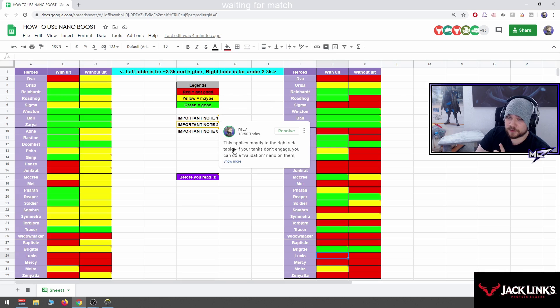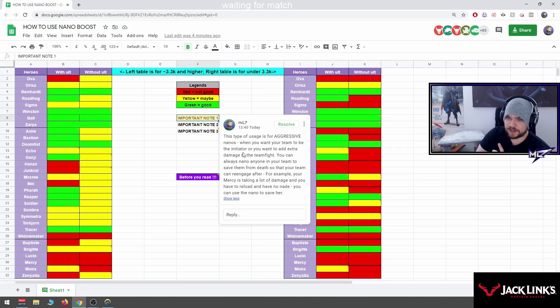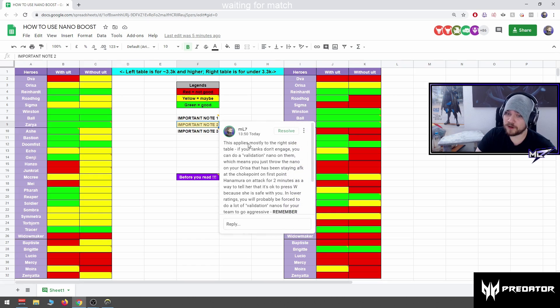Important note one: this whole spreadsheet is for aggressive nanos — when you want your team to be the initiator or you want to add extra damage to the teamfight. You can always nano anyone on your team to save them from death so your team can re-engage. For example, if your Mercy is taking a lot of damage and you have no other option, you can use the nano to save her.